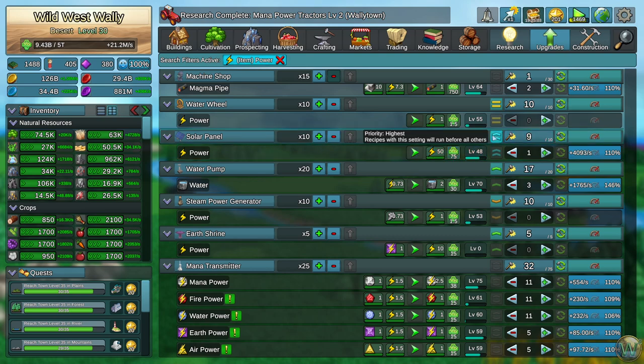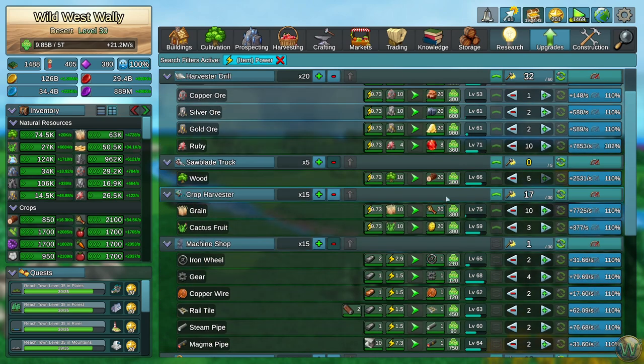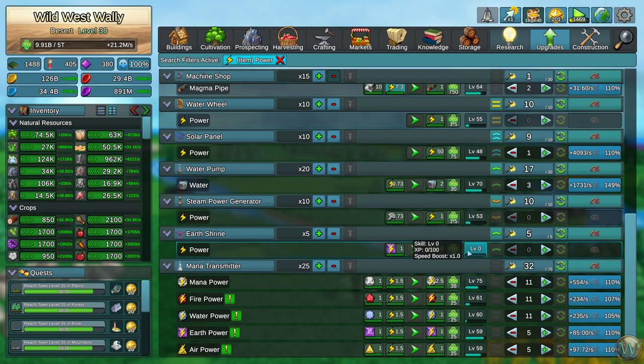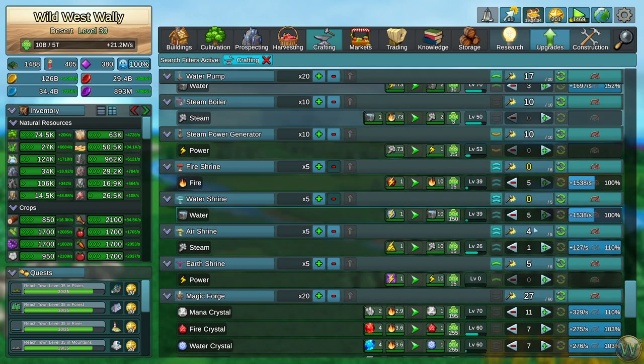We can skip over to the desert and do the same thing for power. This came in super useful when looking at the power production in the earth shrine, because power in the desert is also being produced by the solar panel. I left the solar panel at two up arrows because we need it to be the primary — it is free power, so we should do that one first. And then the power being produced by the earth power, by steam, and by water wheels. This one isn't actually going to run because we're producing so much power from solar panels, so we don't need it in this biome.